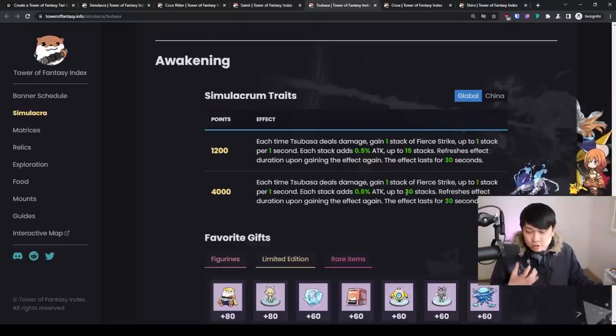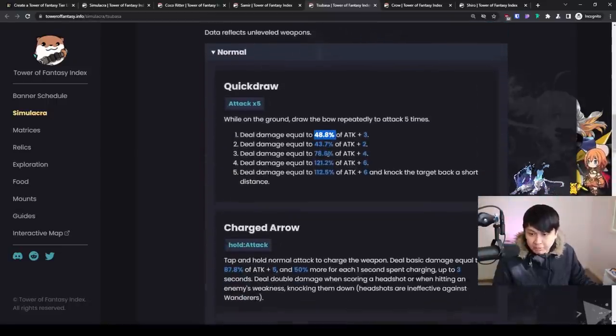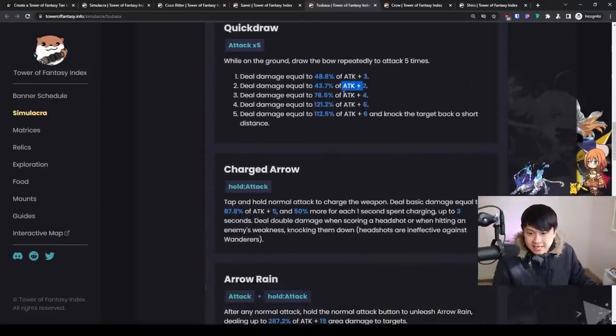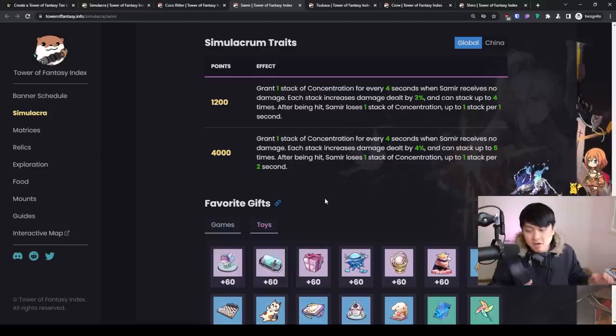So if you were going to do 1000 damage, with the 20% attack buff you are now going to do 1200 damage. On the other hand, an attack buff is harder to calculate because your attack scales differently depending on whether you're auto attacking or using skills. Coming back to Samir — plus 20% final damage at full stacks. You can get full stacks in like 16 to 20 seconds. That is a buff you're probably not going to find anywhere else in the game. However, this is a high risk, high reward one because after being hit, you do lose a stack of concentration — which is why if you have boomer hands like me, just stick to the Tsubasa.